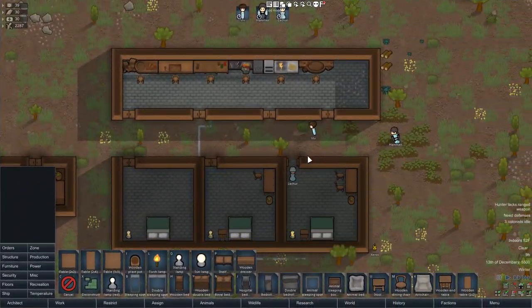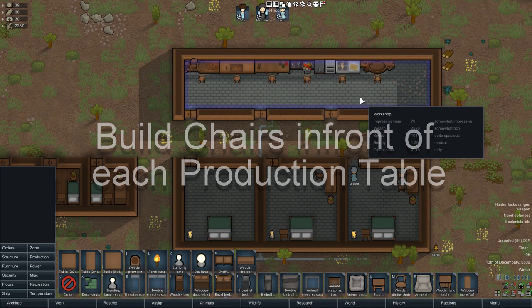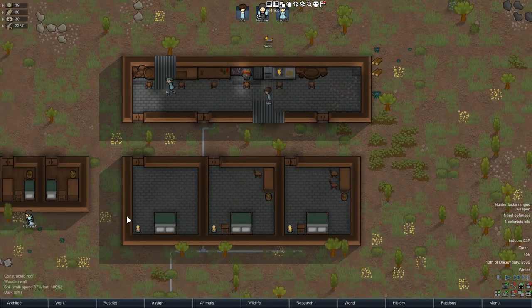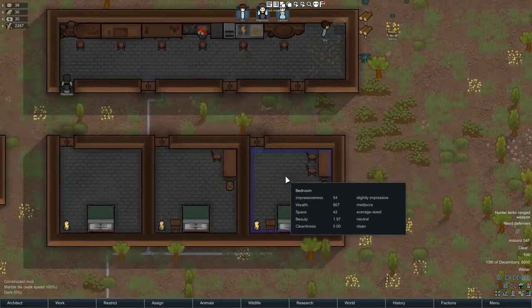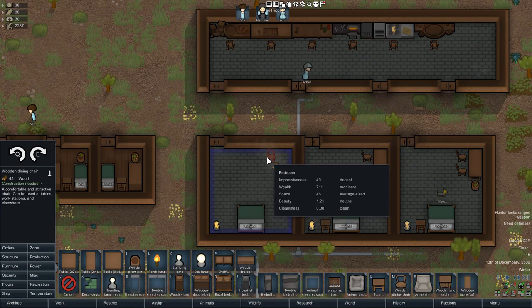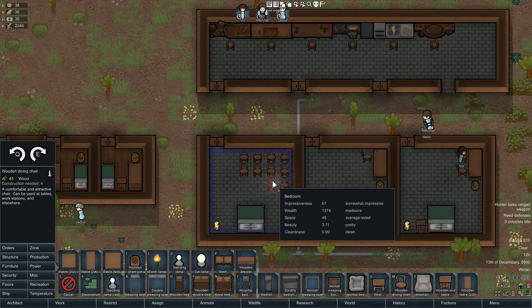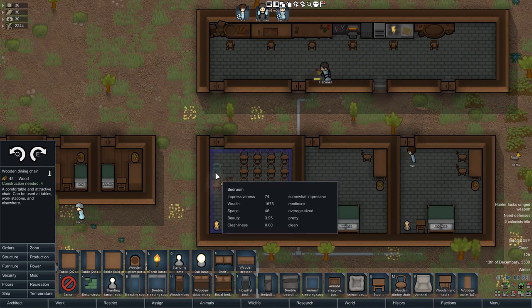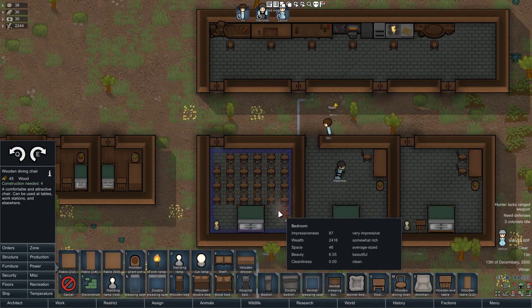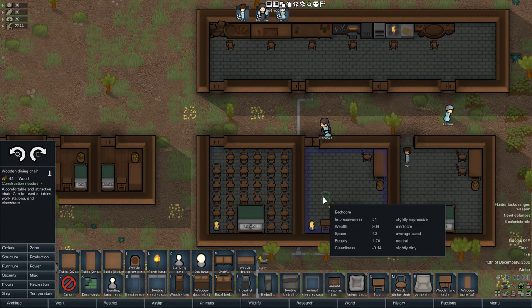Tip number four is a simple one: build a chair in front of each production table. Doing this results in two very important things — one, a sustained comfort boost throughout the day, and two, faster workflow. A weird way to make a room more impressive is literally just filling it with dining chairs. I'm not joking. Look at this. Scratch tip number four — make this tip number four 2.0: build chairs everywhere. If you really want to partially cheat the system, you can fill the colonists' bedrooms with dining chairs and it makes them happy. I don't know why, but it works.